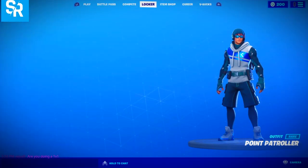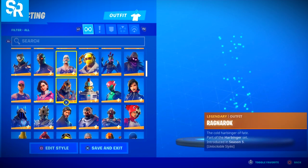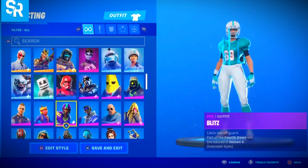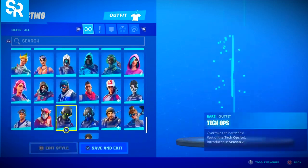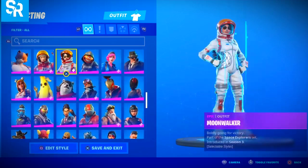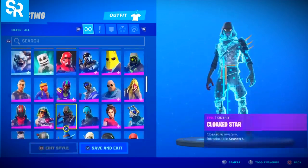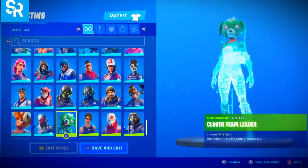Let's check out my locker. We're gonna start off with all of my skins, starting from the top and making our way towards the bottom, and then we'll be doing the same for all the other things in my locker — back blings, pickaxes, contrails, wraps, emotes, banners, all sorts of stuff. I'll scroll back up to the top for y'all again and come back down one more time to give y'all a nice preview of how many skins I have.